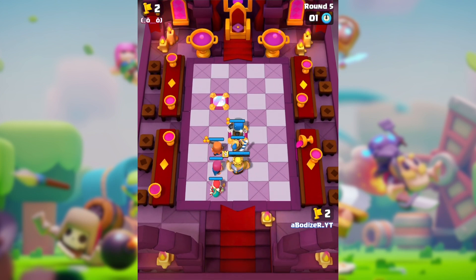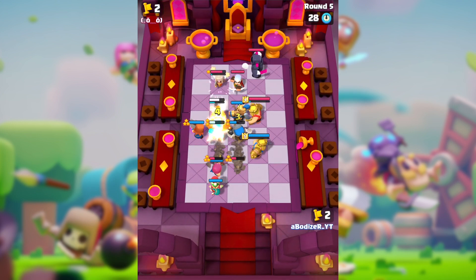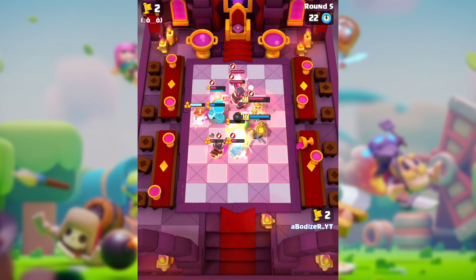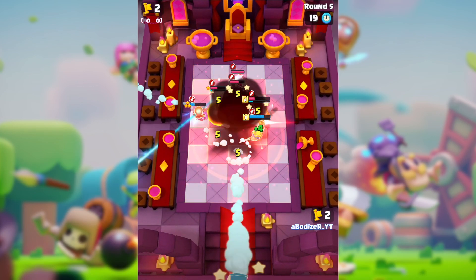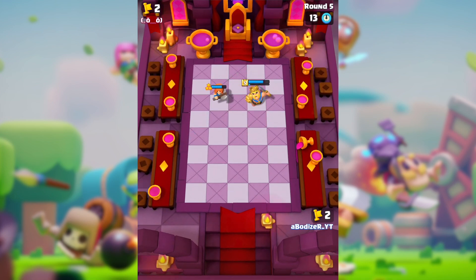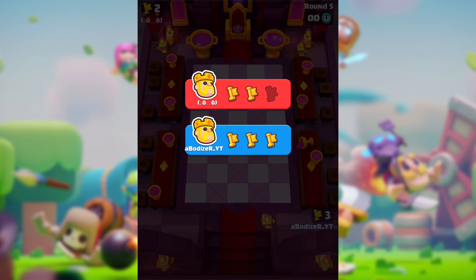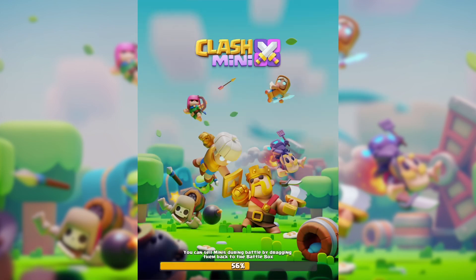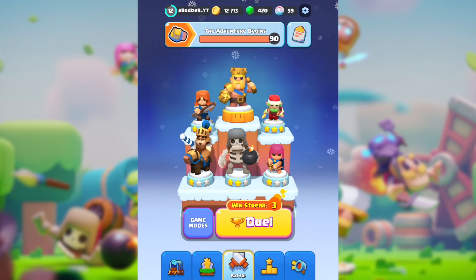People are speculating that we might get a mini Goblin or mini Golem with a lava look, based on the sneak peek images posted. It's interesting how posting small images gets people coming up with ideas like this. I think Clash Mini is coming strong and might go global — hopefully by summer, though we don't know exactly when.